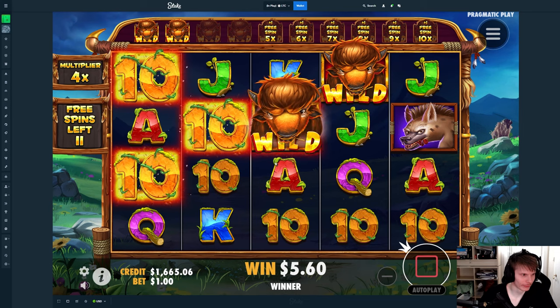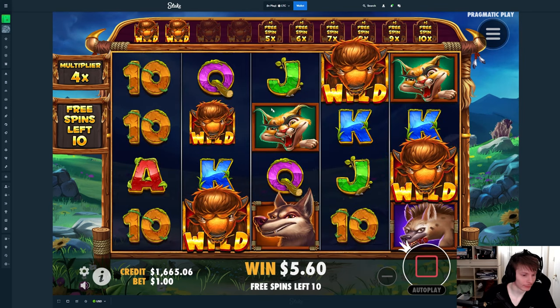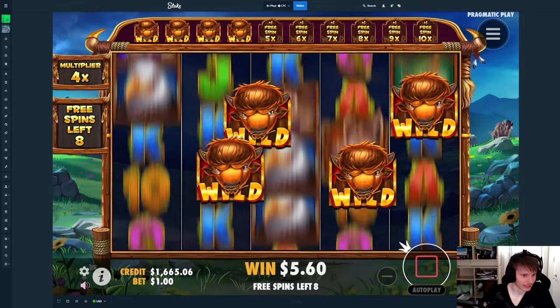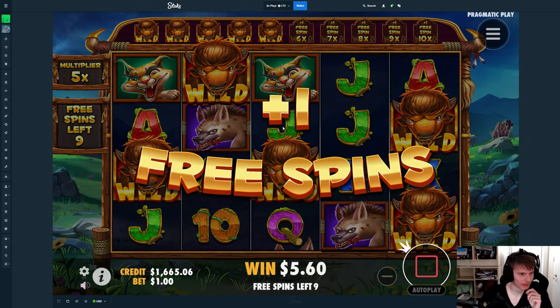We need three more for the retrig and the bigger multi. If you could double drop right now we might actually be in a decent situation. We need it right now — nice! We have the retrig, back to nine spins.